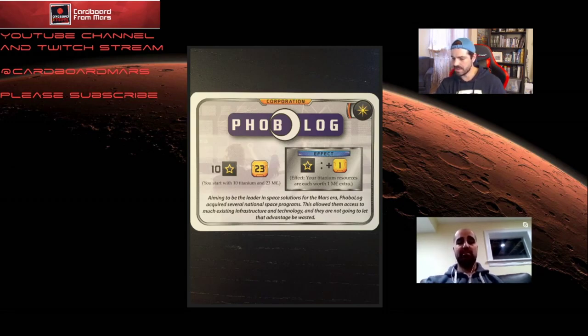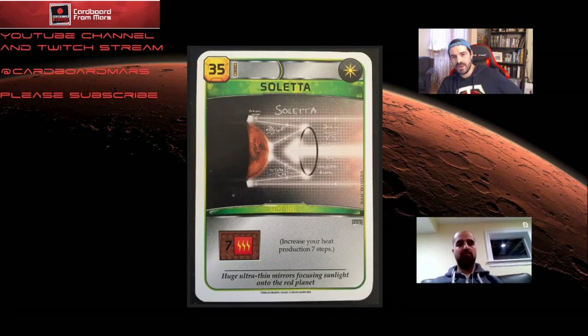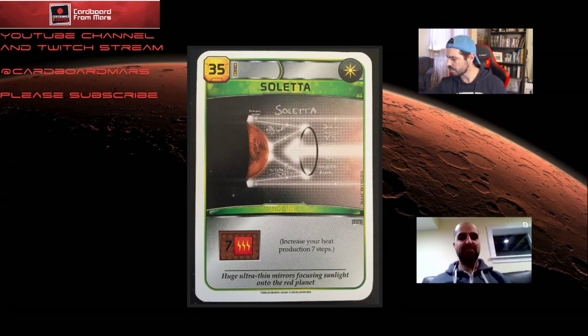There are cards in the opener that help with terraformer. For example, soletta — while not ideal, if you have no space cards you can play soletta on turn one and get a heat bump per turn, which can be a big piece of reaching terraformer around generation five.